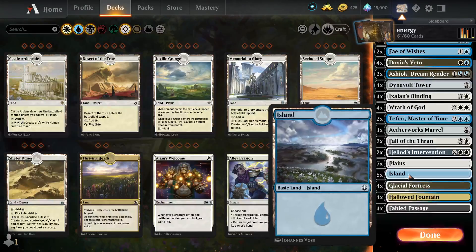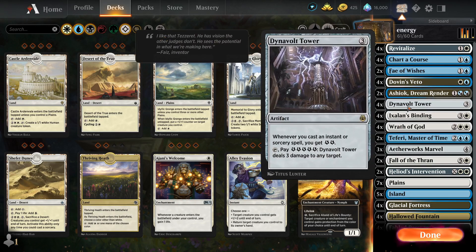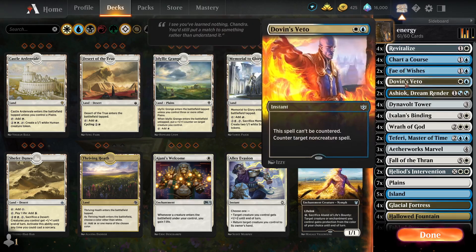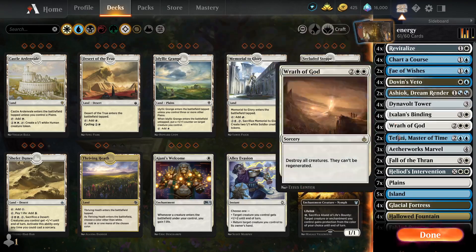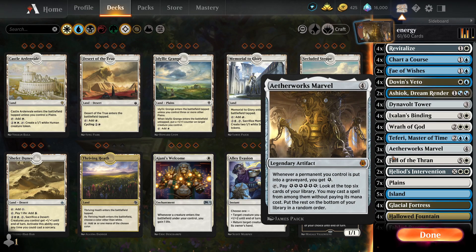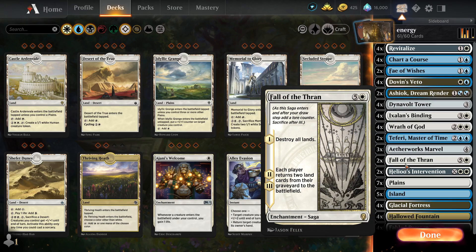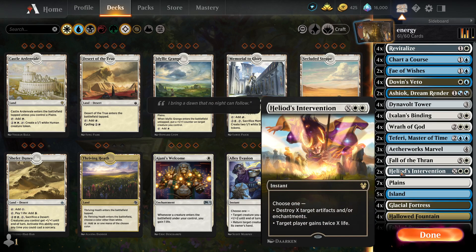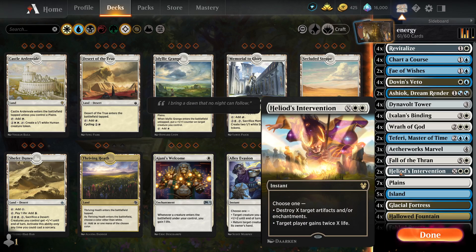So there's a couple of cards that combo with each other. Aetherworks Marvels combos with Dino Vault Towers, Dino Vault Towers combos with all these cards that cost, well, not a lot. And then there's Aetherworks Marvels that combos with Fall of Tron and Ashiok. And then there's Ashiok who combos with Fall of Tron. Not exactly the hardest thing to understand. Heliod's Intervention is in the main board because everything's an Ugin deck.